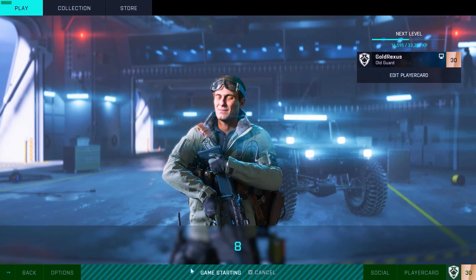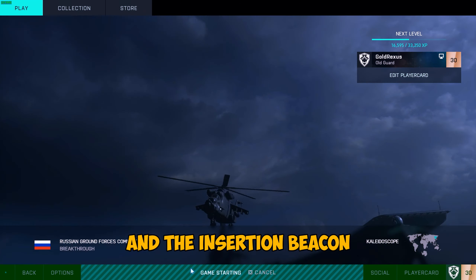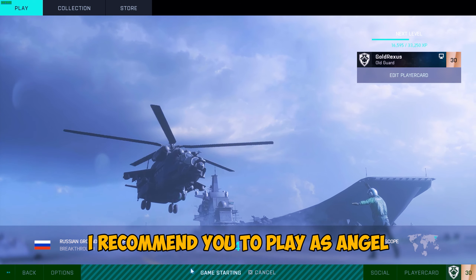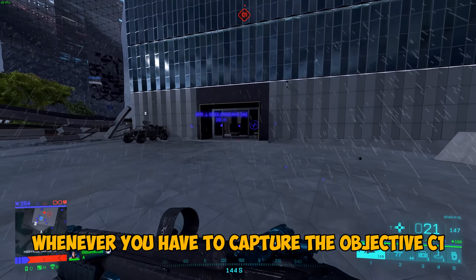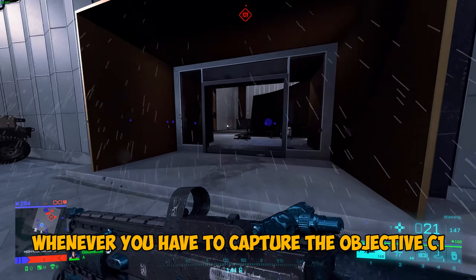So how does this work? You need a weapon you want to level up and the insertion beacon. I recommend you to play as Angel because of his ammo replenish ability. Whenever you have to capture the Objective C1,